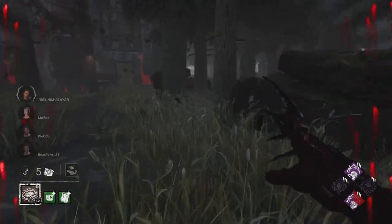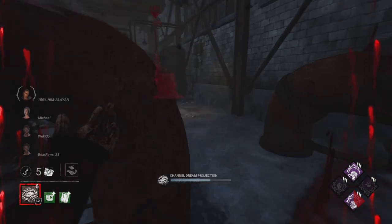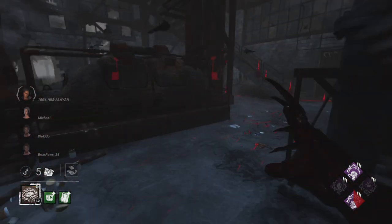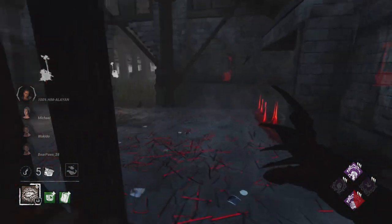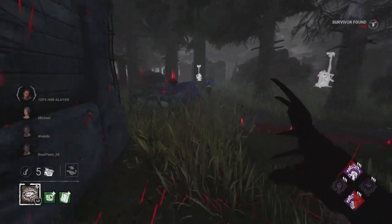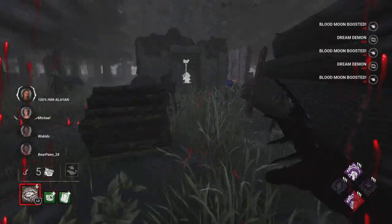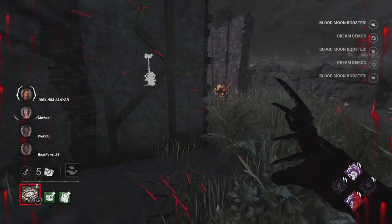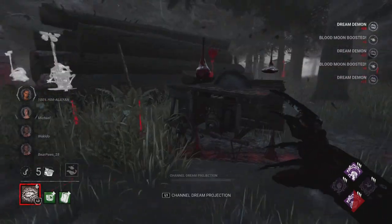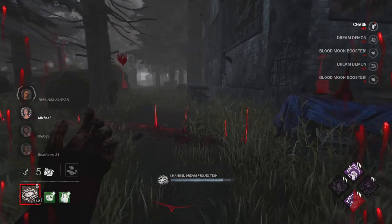You have to get these pallets out because you already don't have a chase perk — it's a specifically gen-focused blocking build. You need to get downs in order to get the perks activated, because obviously you get one when two of them are on hook and one of them is picking up a downed person. So we just have to immediately get into a chase with somebody.